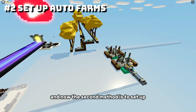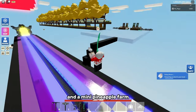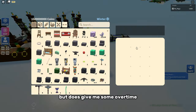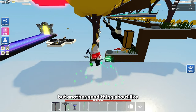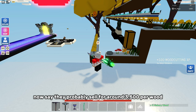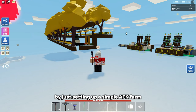Now the second method is to set up some type of farm — for example a crystallized iron farm or a wood farm like I've got right here. I've got a wood farm and a mini pineapple farm that gives me crates over time. The good thing about these farms is you can set them up and AFK to just get money. Every time you mine one of these trees you get four hickory wood, which sells for around 3,500 per wood — that's around 10,000 coins from just mining one single tree. By just setting up a simple AFK farm you can make so much money.